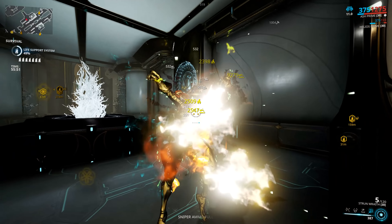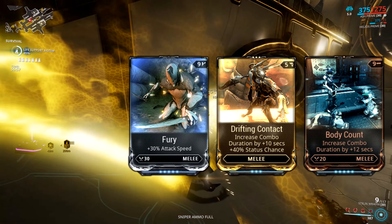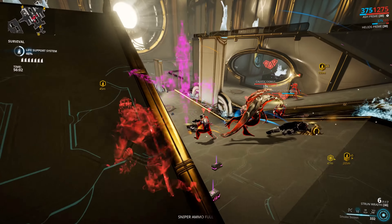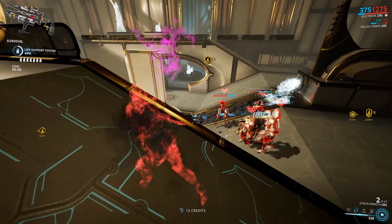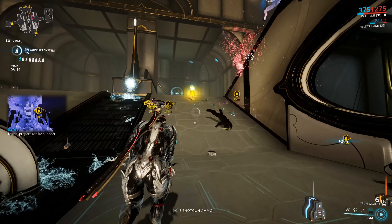The only melee mods that affect your Bladestorm ability are combo mods like Body Count, Drifting Contact, and so on. Speed mods like Fury will speed up the animation of those clones attacking your enemies. However, Berserker does not work — so remember that. Don't have Berserker equipped if all you're going to be using your melee weapon for is to boost your Bladestorm's damage output.